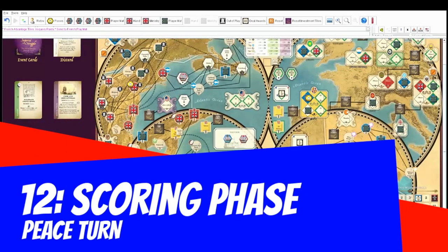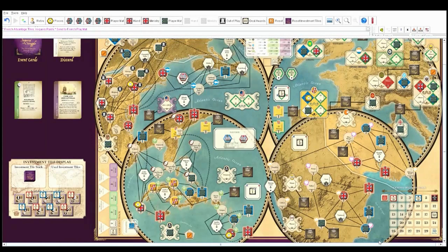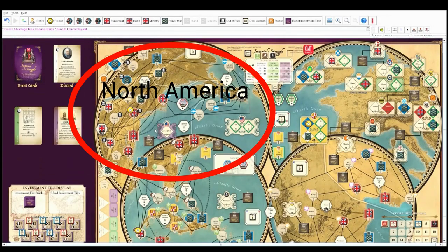For scoring, count up the flags — markets, forts, political spaces, territories, and naval spaces. Starting with North America: I count seven British flags and seven French flags. Conflict marker spaces don't get counted. We tie on North America, so no award is given.